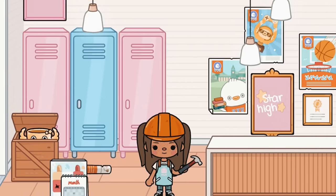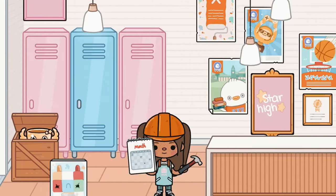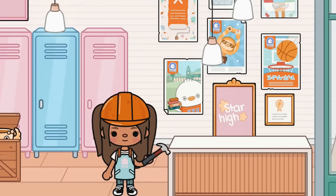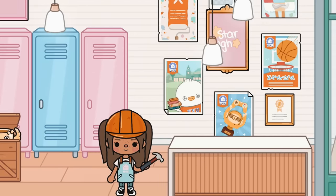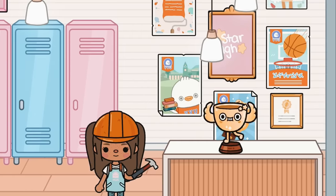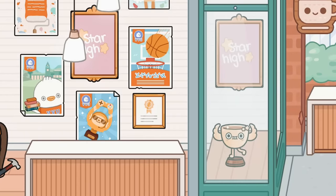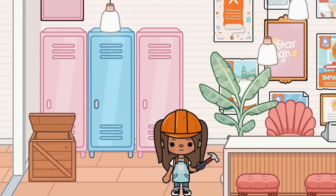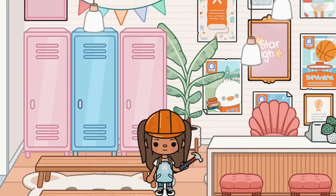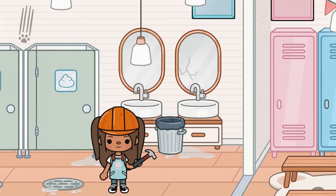I'll put the calendar in a different classroom and put the art poster right here, and this one over here. I think that looks really nice. I'll switch this and put the Star High sign in the middle. We need a chair back there and we have this trophy from an award, so I'll put it in this case right here so everyone can see it when they enter the school. The locker room and Star High entrance is now done.